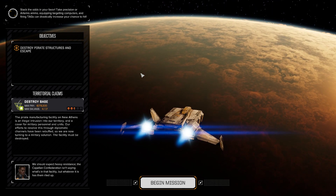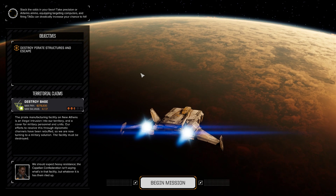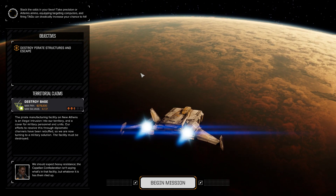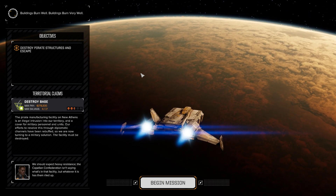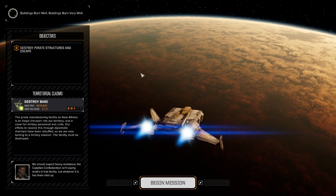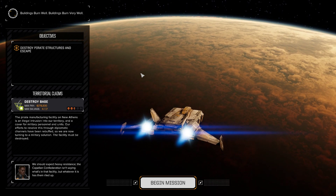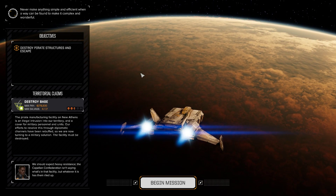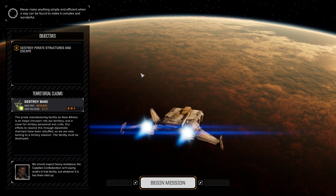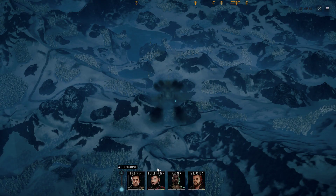It's running out of missions that I want to do — it's a whole bunch of base assaults and ambush convoys, which are not exactly fun for me, but we're going to knock our way through them and have a little bit of fun anyway. We're going to overcome that prejudice against such missions. To start things off with the B-team: Territorial Claims. The pirate manufacturing facility on New Athens is an illegal intrusion into our territory and a cover for military personnel and units. It's a two-and-a-half skull mission for four of 17 priority salvage — destroy base, 279,300 C-bills.